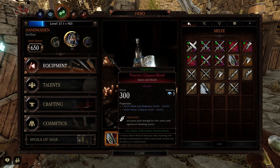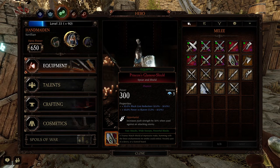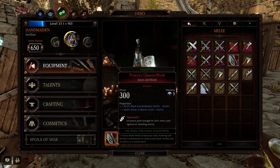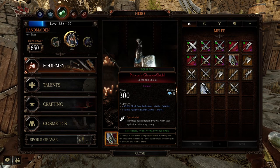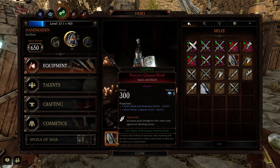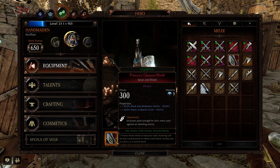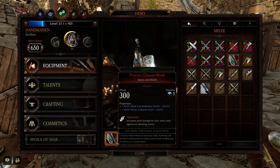So, the equipment we're using — obviously the Spear and Shield. We've got Block Cost Reduction on it, as I always do, and Power vs. Skaven. The trait we're using is Opportunist, which increases your push strength by 50% when used against attacking enemies. This all ties into how you want to play — lots of pushing and dodging to keep your stacks high.